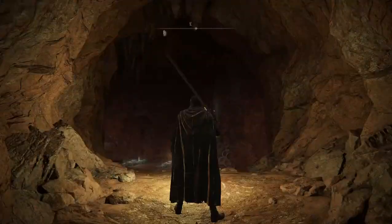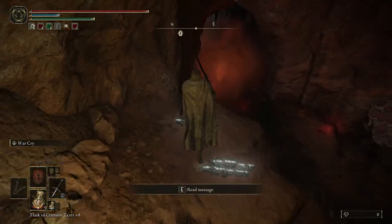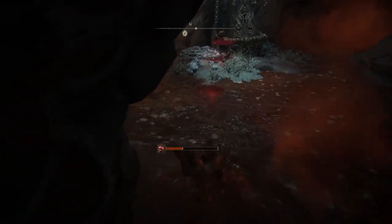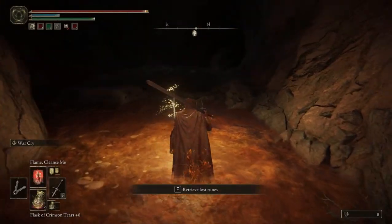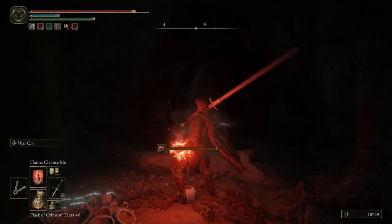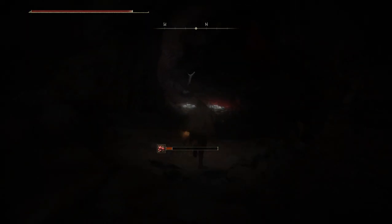I'm going to the Abandoned Cave for the Golden Scarab Talisman, really useful to gain runes. I just need to jump here, like that, and using Flame Cleanse Me to clean the Scarlet Rot. It's really useful for that and poison.